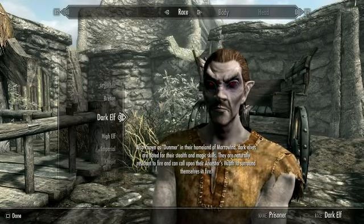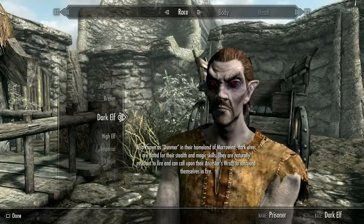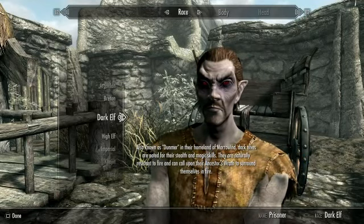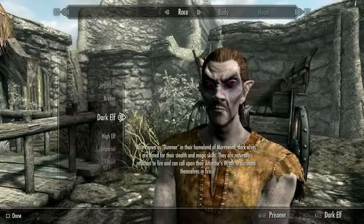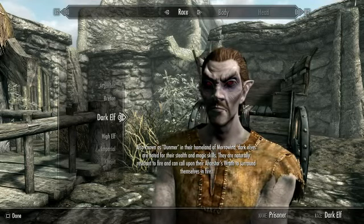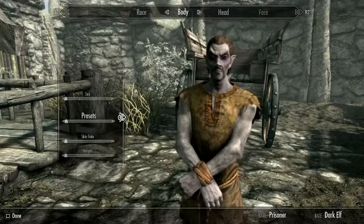This time around we turn our attention to the Dark Elves, also known as Dunmer in their homeland of Morrowind. Dark Elves are noted for their stealth and magic skills. They are naturally resistant to fire and can call upon their ancestors' wrath to surround themselves in fire.